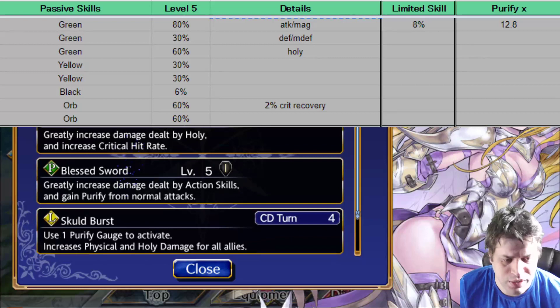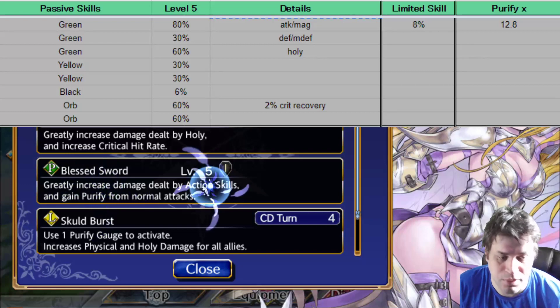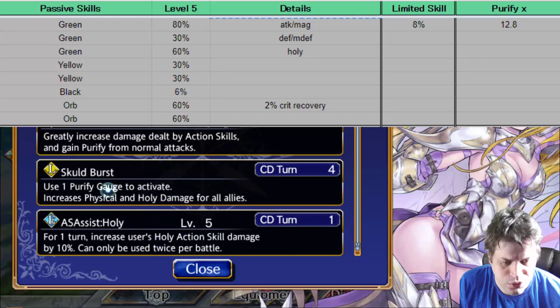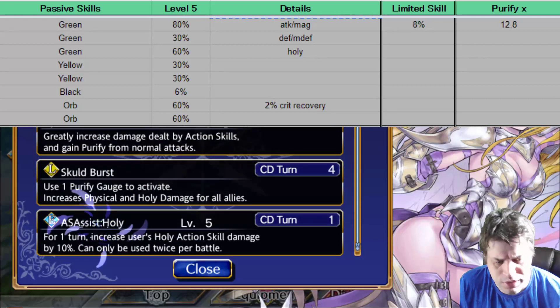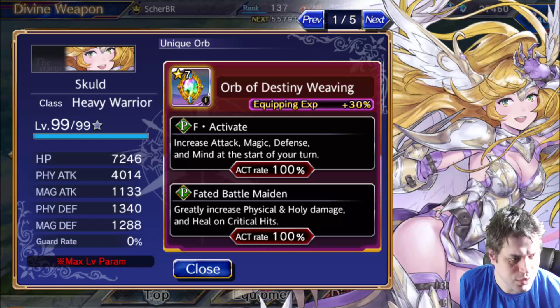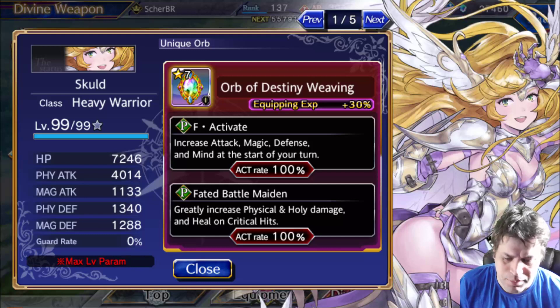On the last passive, Blasted Sword, she increases damage dealt by action skills and also gets more purify from normal attacks — 6% increase on damage dealt by action skills. It's not so much but it's the slot from the unique orb, so it hardly changes anything. The limited skill requires you to use one purify attack to increase physical and Holy damage for all allies. It seems to be an 80% increase on physical and Holy — that's pretty nice. She also gets AS Assist Holy that increases Holy action skill damage, so you don't really need to change this unless you want to get AS Burst. Very nice for a collaboration character. If you're planning to get the character you have to go for the orb as well, because the kit simply says to do so.